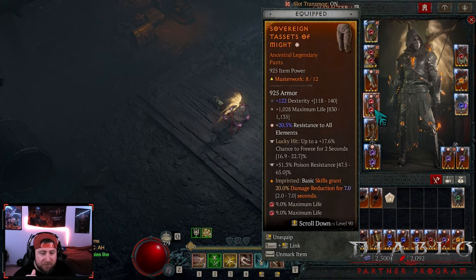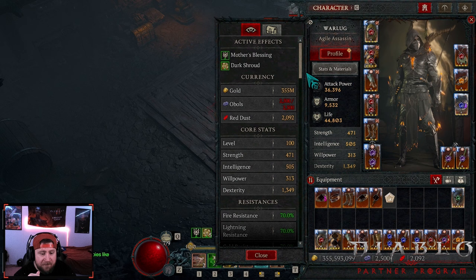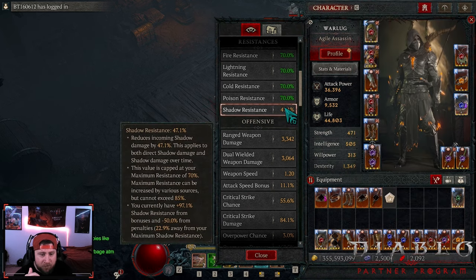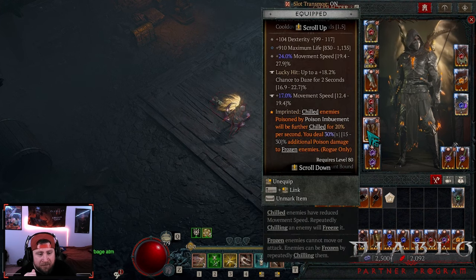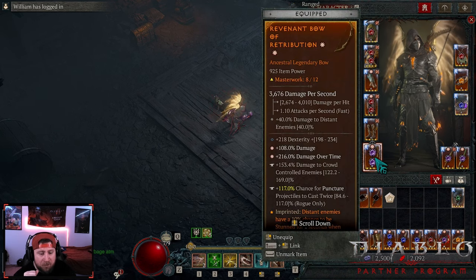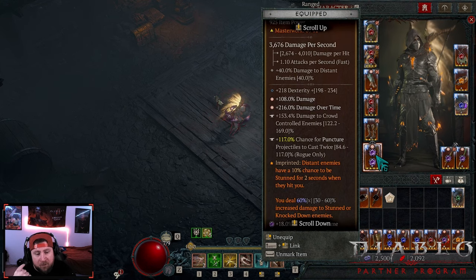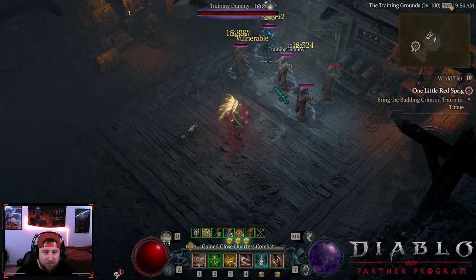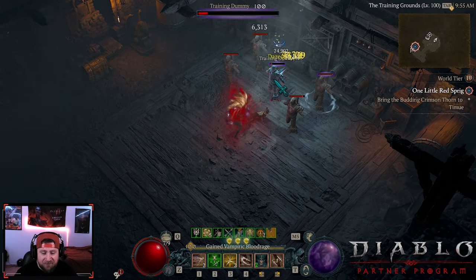We've got ranks in Twisting Blades and we double crit, which is nuts. Then Might for the damage reduction because we're mainly using Puncture. The plus 20 to all resistances is huge — that really helps us stay capped. Into our boots we've got Noxious Ice — chilled enemies poisoned by Poison Imbuement will be further chilled, and we deal 30% multiplicative damage against frozen enemies. On our bow we've got Retribution for double damage against knockdown or stun enemies. You need to crit at least once for the chance for Puncture to be cast twice — the second throw is free but doesn't charge us up, so we still have to double cast.